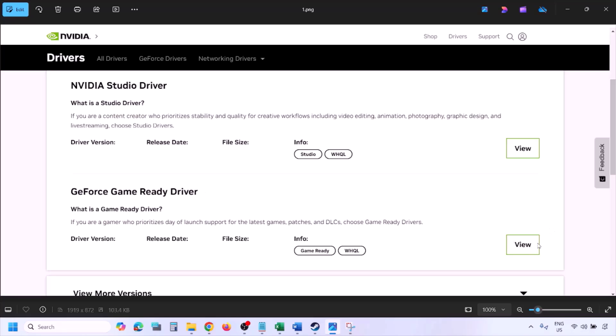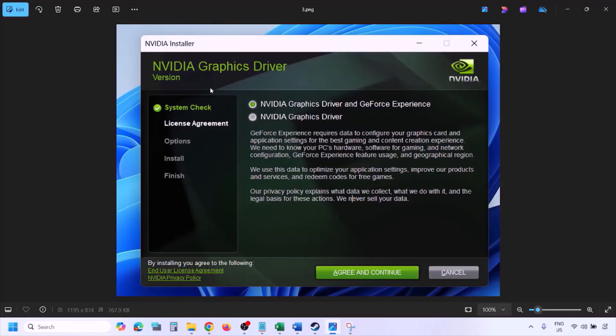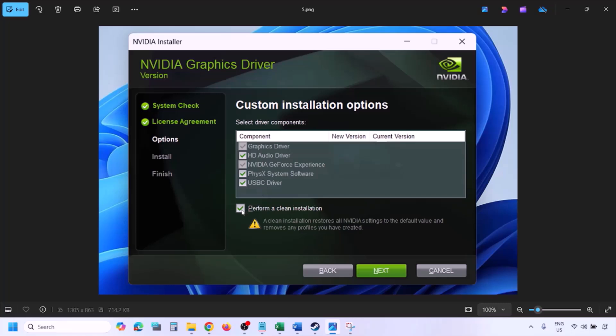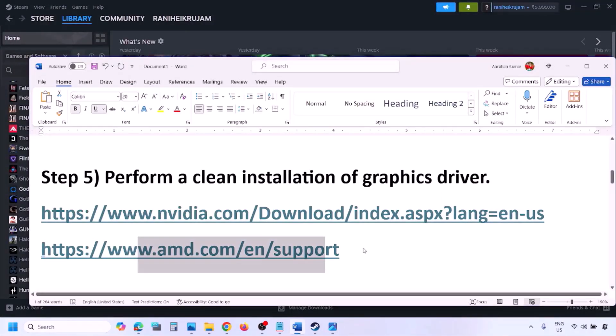Click View, then Download, and let the download complete. Run the exe file, click Agree and Continue, select the Custom option (not Express), click Next. On the next screen, put a check on 'Perform a clean installation', then click Next and let the installation complete. Once done, restart your computer and launch the game.